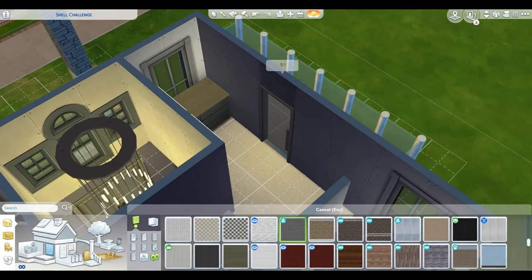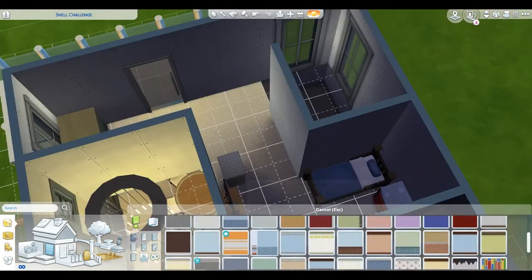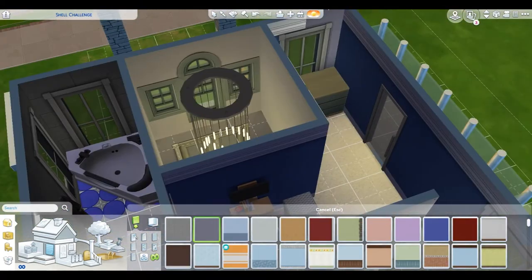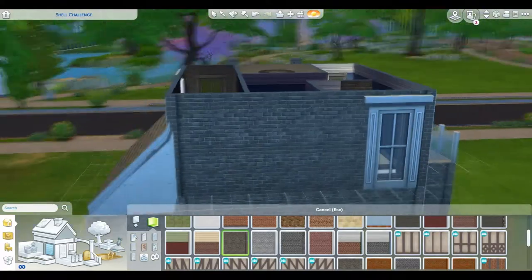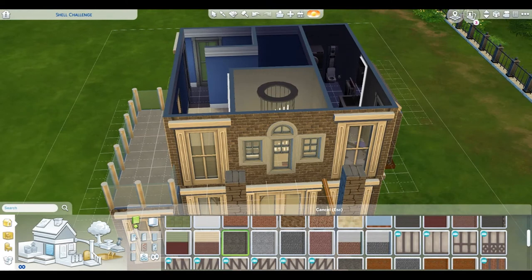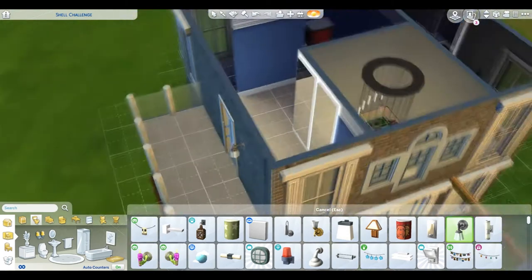For upstairs I want everything to be simple, neutral, and inviting. Usually I like to go bold but for this challenge I want to keep it simplistic and calm, so we're getting everything matchy-matchy. I kind of want to do something on that little deck out there, but first let's figure out the exterior. I thought about doing siding but the brick pillars in the front made me want to match the walls, so we're going with brick and mortar.